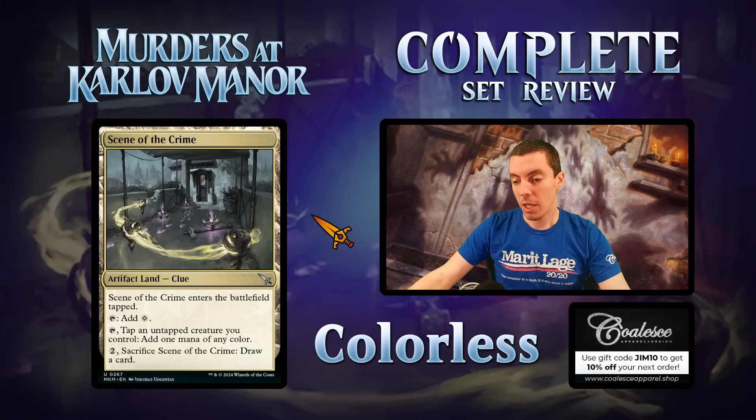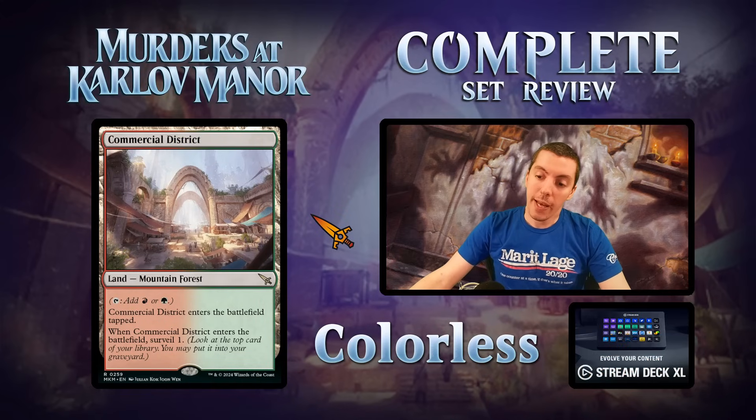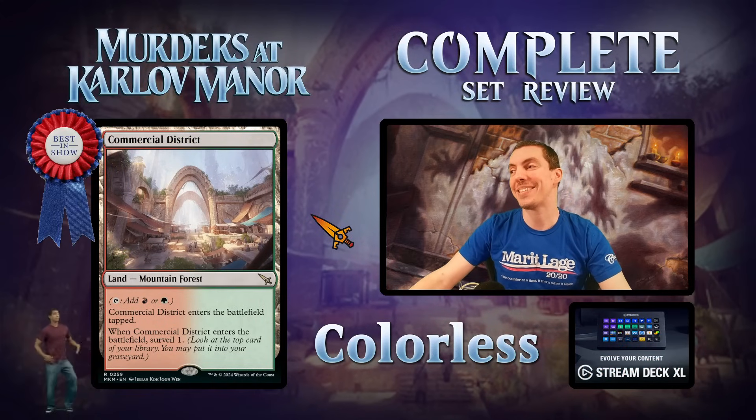Scene of the Crime — ETB tapped clue land that taps for colorless mana, or one mana of any color when you sacrifice the clue. This card is pretty good — any land you can sacrifice for value is awesome, and this does that. It comes in tapped which kind of sucks, but it's a cool land. Also an artifact land, which might matter in some formats. Overall not super exciting, just solid.